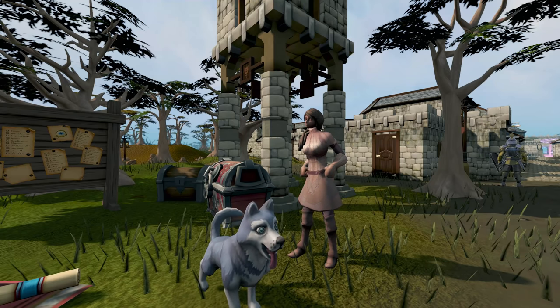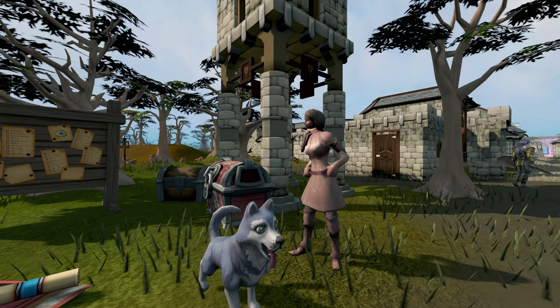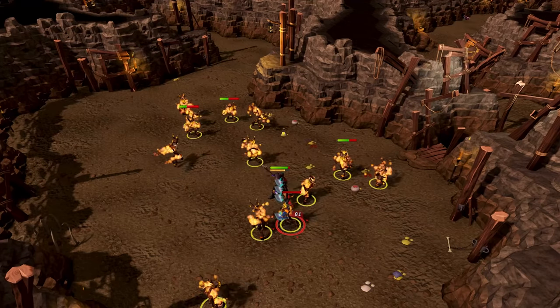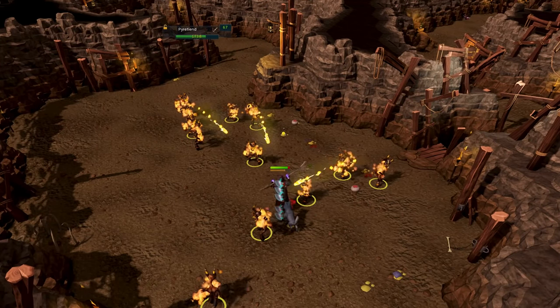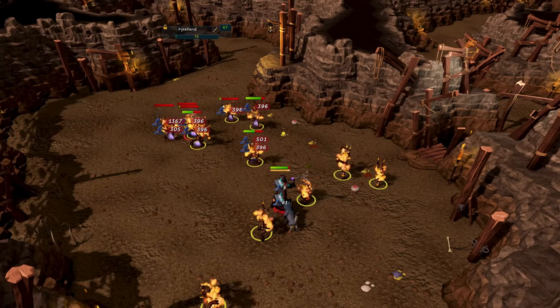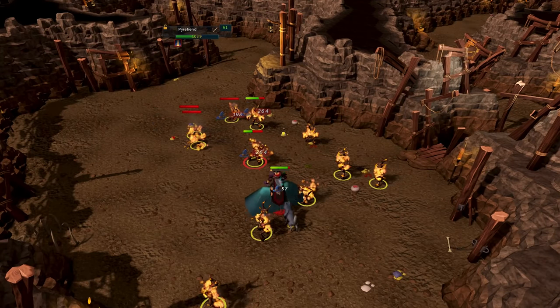You can of course actually do clue scrolls, which is pretty good money. Another fantastic way to earn a serious amount of starter cash, with not much more than a simple weapon and notepaper, is killing spell wisps or pyre fiends — the latter requiring 30 Slayer to kill.